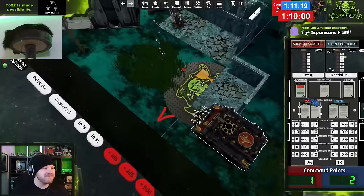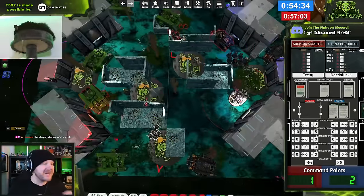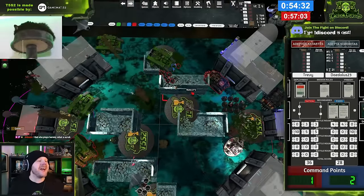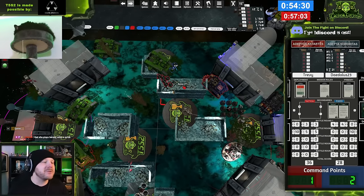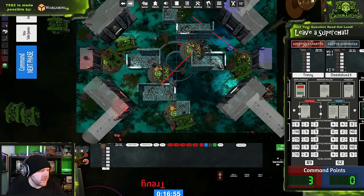In the first round of the tournament, I was paired into Adepta Sororitas, and despite their multi-melta bricks, castigators, and the Triumph, Dialogus, and Palatine combo, the Sororitas army struggled to get through seven Land Raiders with 112 toughness-12, 2+ save wounds. The sister squad can probably kill one Land Raider, but they can't kill five Land Raiders.